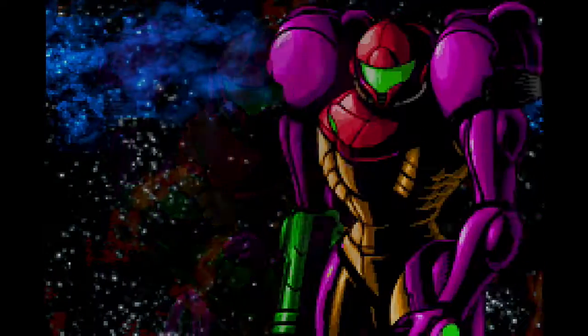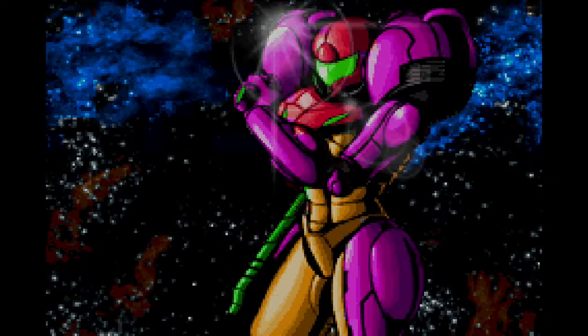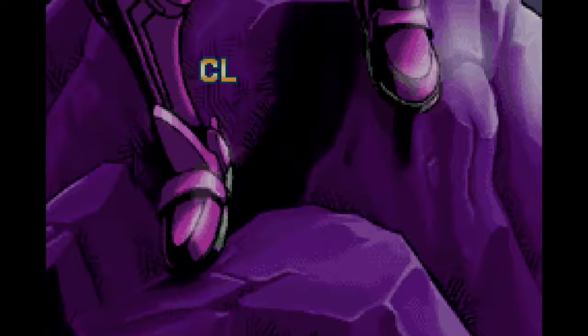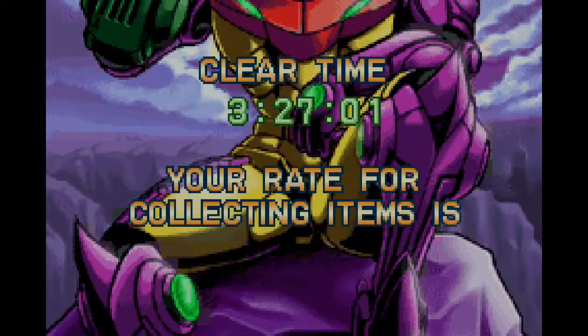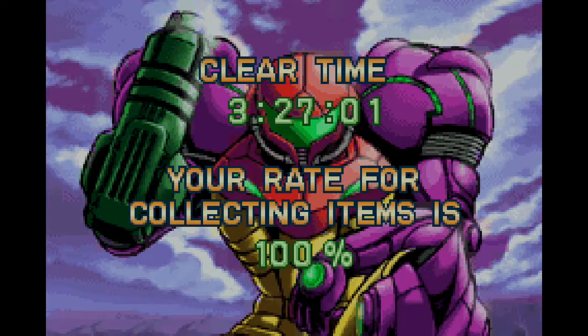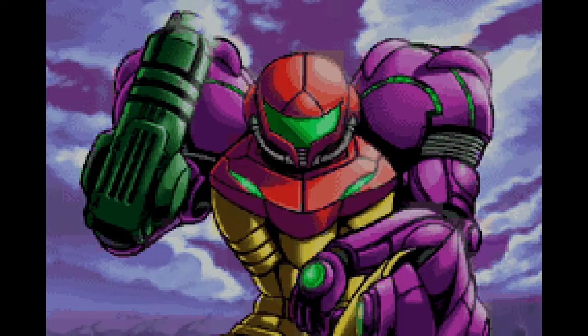Let's check the stats — every time you beat a Metroid game it tells you your stats. We got the 100% ending obviously, but we didn't get any speed run bonus. 327 minutes — about what I expected. We got 100% of the items, though. You get a special ending for beating the game under 2 hours at 100%, but that is so not happening. Still, I've never done a 100% run before, so that's pretty cool.